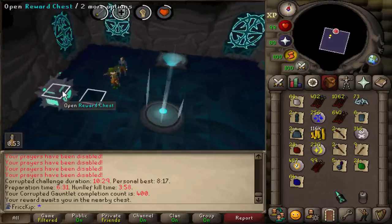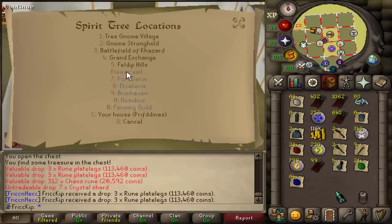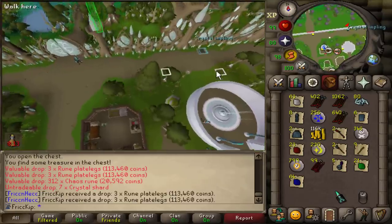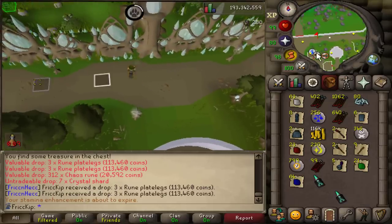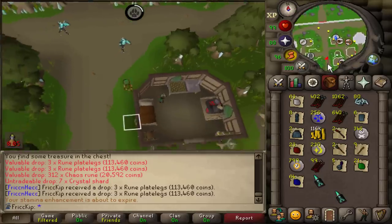400 KC at Gauntlet — this is the drop rate for the enhanced crystal weapon seed. Will we get it? Probably not. But I am done grinding out Gauntlet, at least for the foreseeable future. I'll probably go back to how I was doing it before — just a few before bed here and there. I got my fill of Gauntlet, I'm satisfied, and we got some pretty decent loot to show for it.